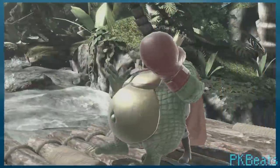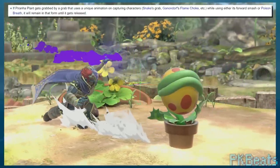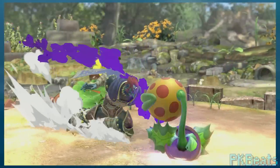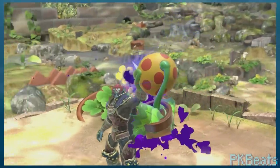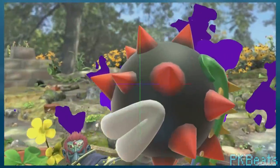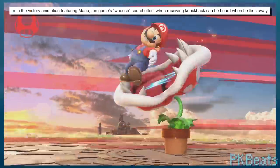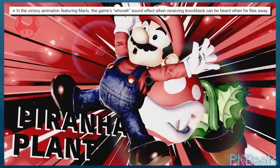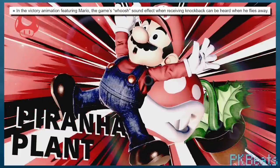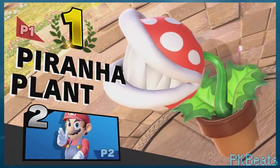Much like the fact with King K. Rool's glove from the last video, for Piranha Plant, if you get grabbed by a move with a unique grab animation while you're using side special, you'll maintain your different appearance for the duration of that grab. This is also the case for its forward smash appearance, which gets a little bit funky when you look at it from the back. Also, for the victory animation where Piranha Plant murders Mario — when he gets launched, you can actually hear the sound effect you'd normally hear in-game, and I just think that is neat.